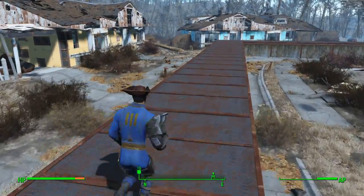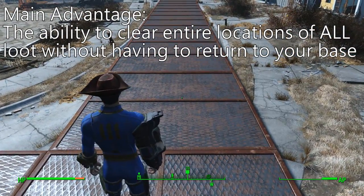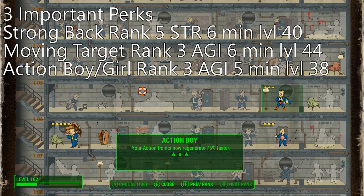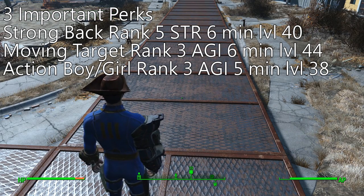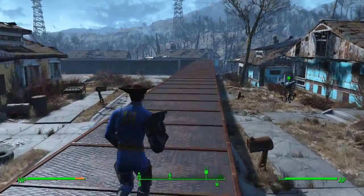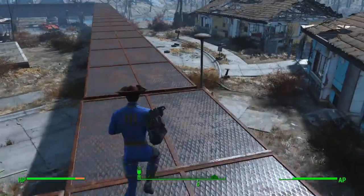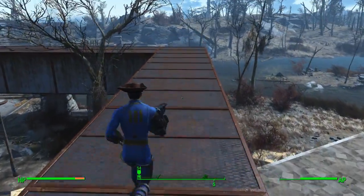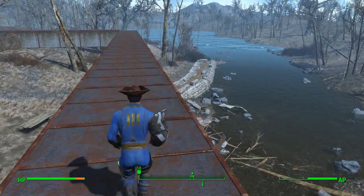With Moving Target equipped, my AP is going down 100% slower. My AP of 160 now effectively acts like 320 AP, which is insane for running. You can be lugging all the loot from an outpost and still move freely. Another very beneficial perk I'd recommend is Action Boy rank 3, which makes your action points regenerate 75% faster — that's really beneficial because the downtime between having AP to run and not is lessened. Between Strong Back rank 5, Moving Target rank 3, and Action Boy rank 3, it's a pretty busted combination.